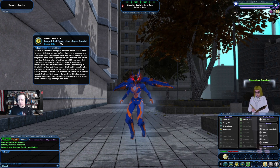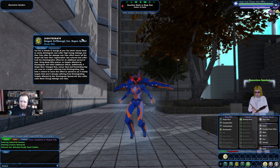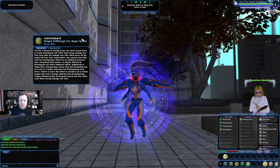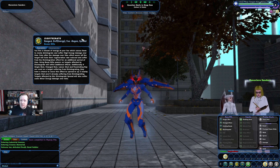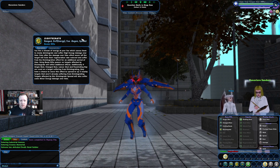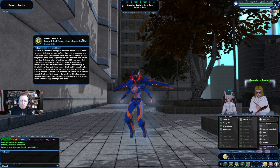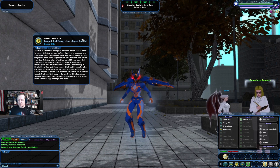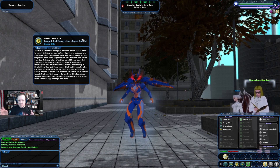The mechanic for Beam Rifle works off of Disintegrate. You fire a beam of energy at your foe, which causes them to slowly disintegrate and suffer high energy damage over time. Even after the damage over time effect wears off, the target will have their regeneration rate reduced and suffer from the disintegration effect for an additional period of time. Using Beam Rifle powers on targets affected by disintegrate will inflict additional effects. Additionally, if single shot, charge shot, lancer shot, and penetrating ray are used on a target suffering from disintegrating, they have a chance to cause this effect to spread up to three nearby targets that aren't already suffering from disintegrating. Targets affected by this disintegrate spread will also suffer some minor energy damage over time.